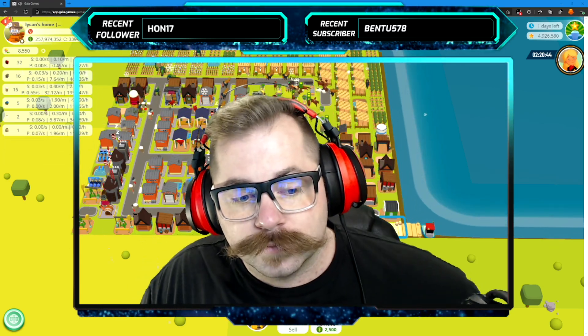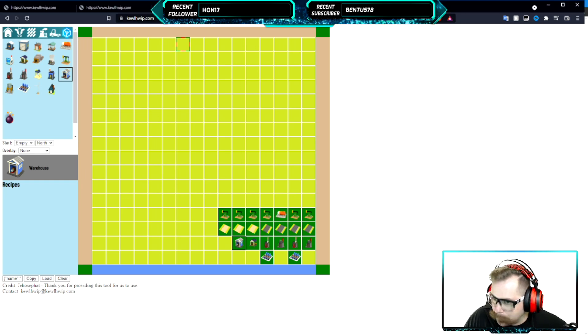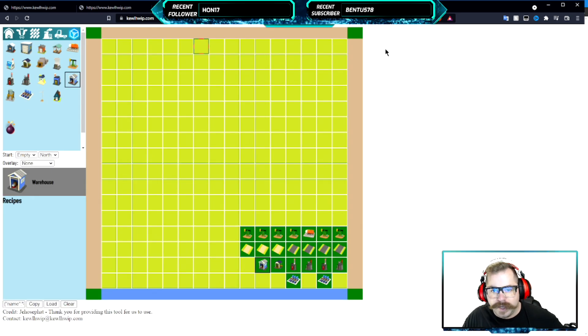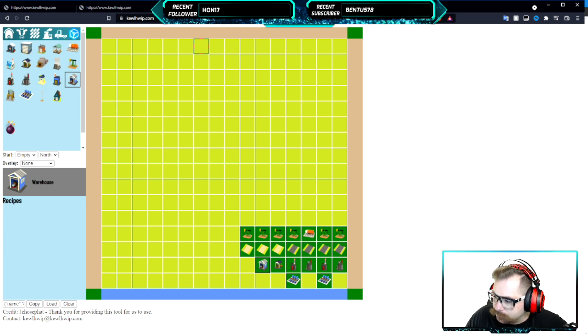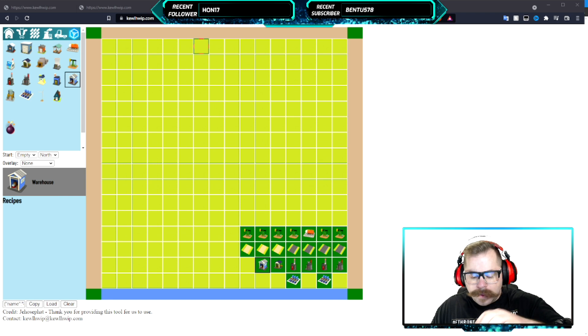We're going to go over it right now. Same concept as before — we have an HTML website-based tool for how you plan out your Town Star build. We don't have live action but it's okay, we're gonna make it work.